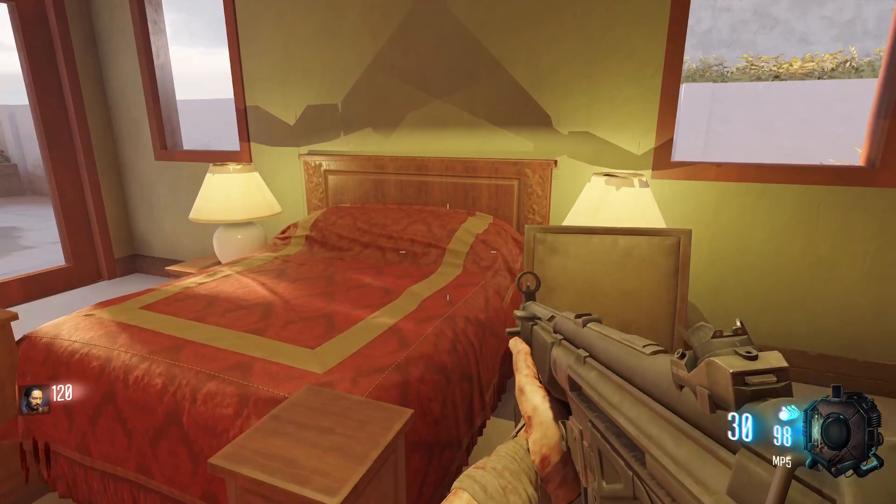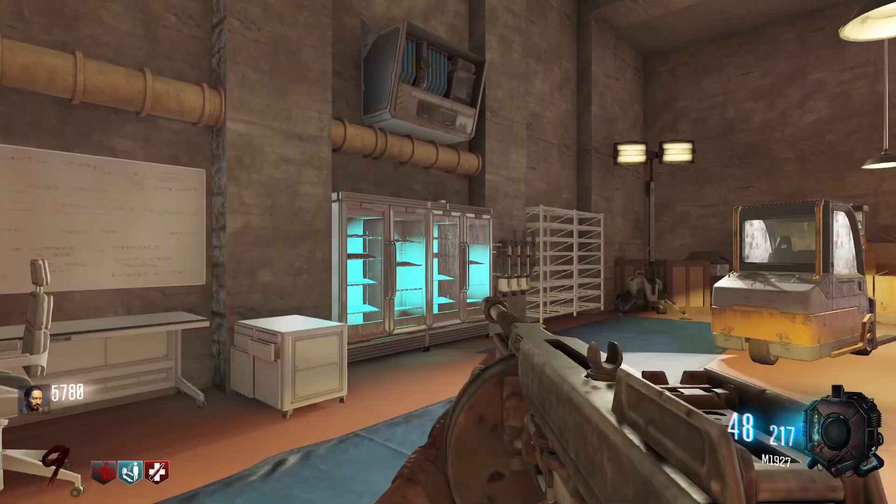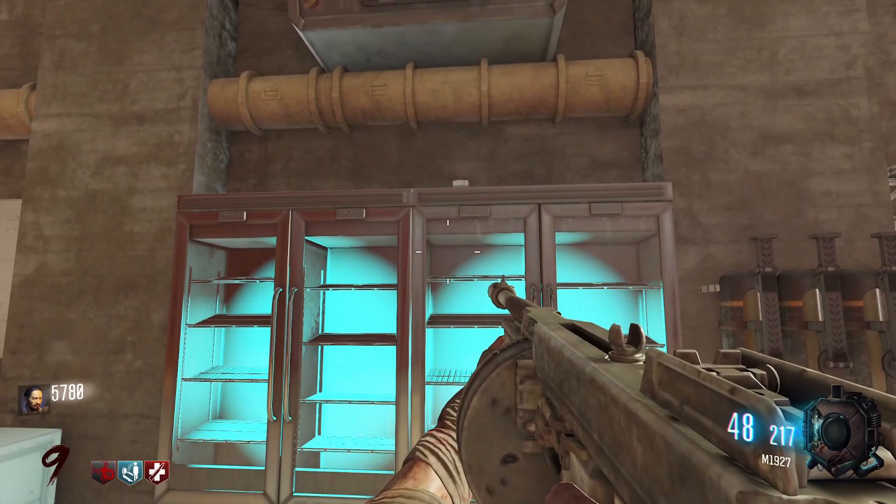You can also get a free perk by shooting all three smoke packs. One is in the bedroom of the house underneath the chair, another is in the basement with Electric Cherry right by the toolbox, and one is in the lab under Los Pollo on top of the glowing blue fridges.